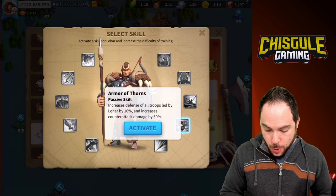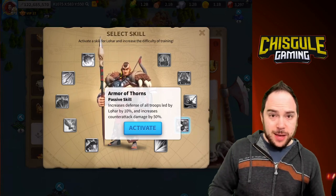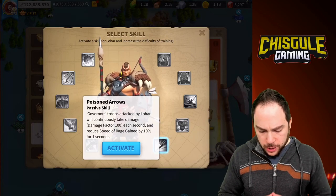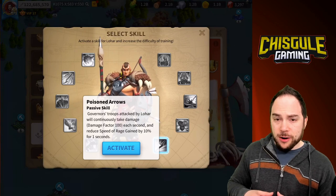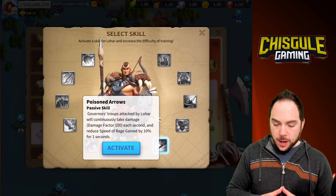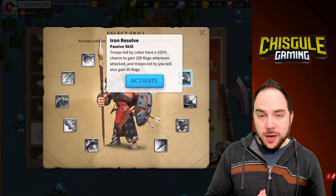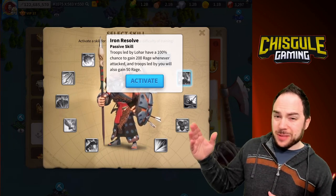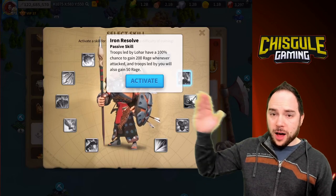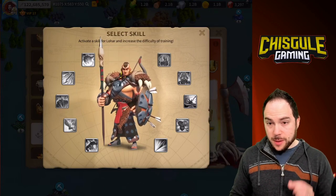From there you have some interesting choices. I'm a little afraid of the extra counterattack damage since that's how you take the majority of your damage here. I'm also a bit concerned about Poison Arrows, though we're getting to a point where it could be a good pick. I went the route of taking Iron Resolve because I'm doing so much skill damage and Lohar is dying so fast — so I took Iron Resolve fifth for the extra damage.